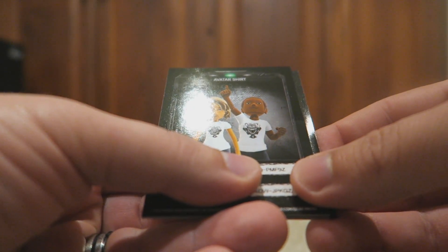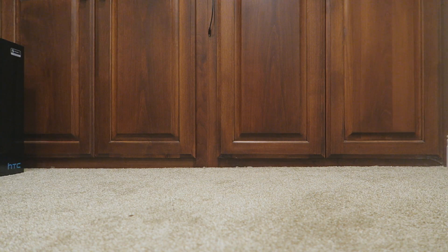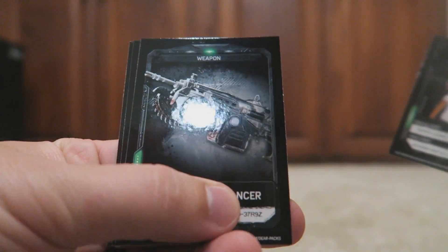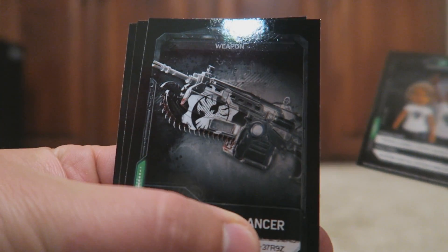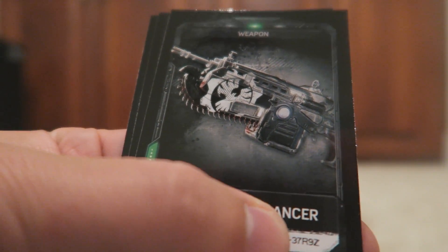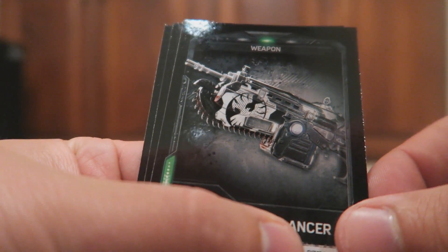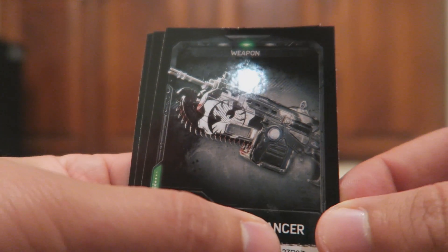Looks like we got the Avatar shirt. Oh, that's pretty cool — there's like some locust face on there or something. And then we got the Phoenix Omen Lancer. So that's pretty cool. I just realized the other card was in the shot and the code might have been visible, so good luck to the person trying to decipher that if it was too blurry or not.